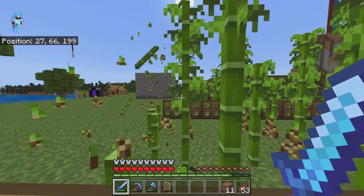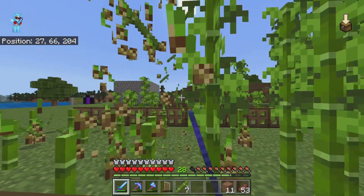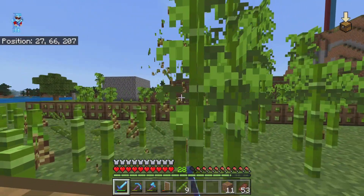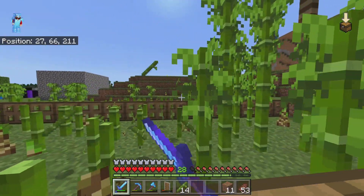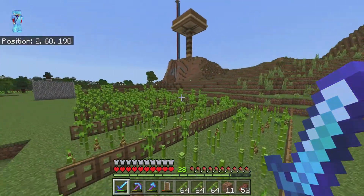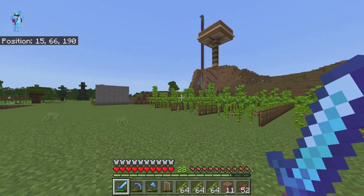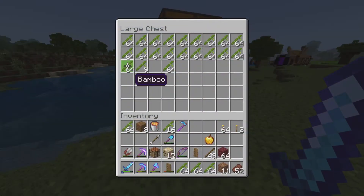I'm going to chop all these down, turn them all into sticks, and then we can get to trading our wool, our sticks, everything. The best part is by the time you're done mining all of it, there's already more grown — you can just keep going over and over.